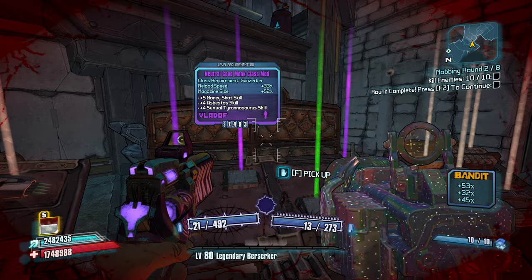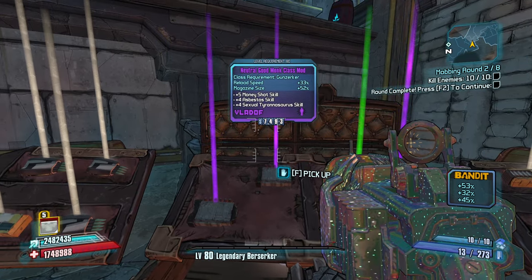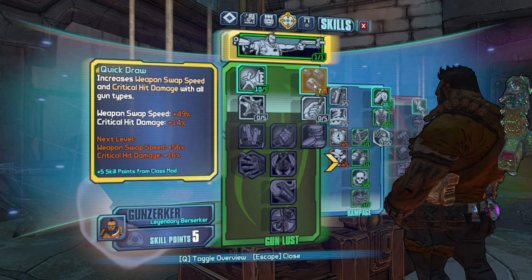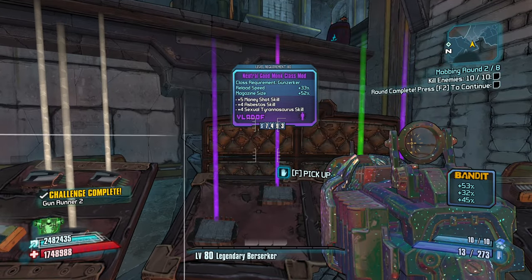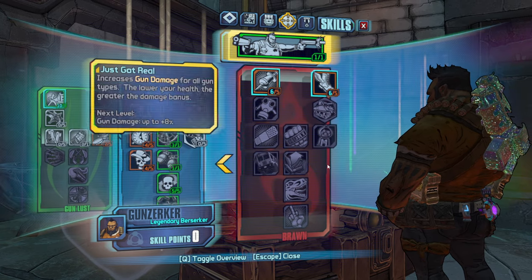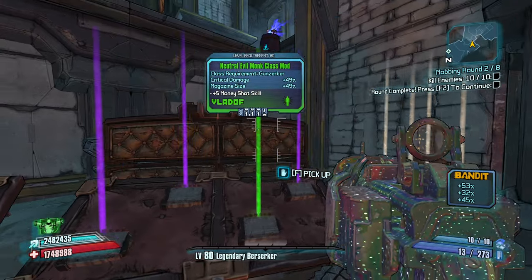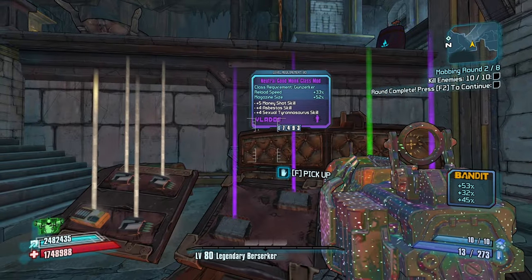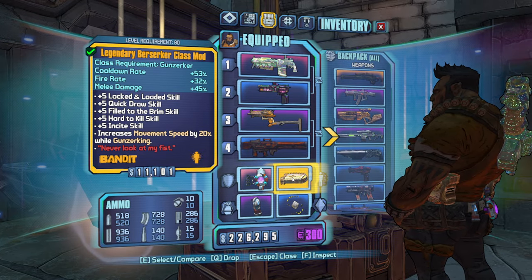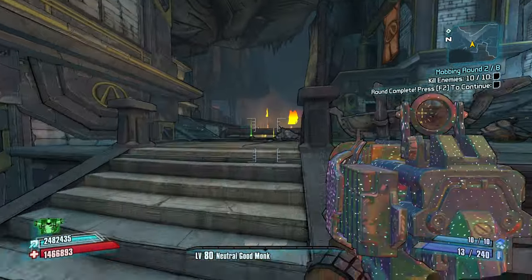The most I have in Money Shot is this one: crit damage and mag size, plus 4, reload speed and fire rate, reload speed and mag size. Plus 5 in Money Shot is very strong. Once I start going down this right side tree, it'll be really, really strong. My current class mod gives cooldown, fire rate, and melee damage. I think the Neutral Good will out-DPS it. Let's just do it and have some fun with it.